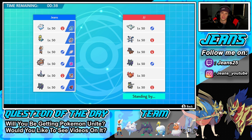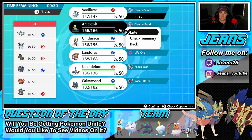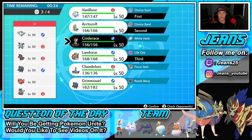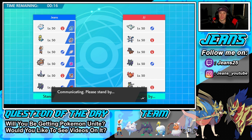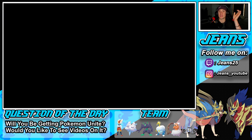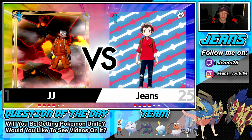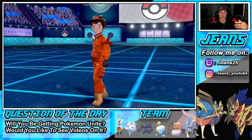Battle 1 — we're going up against a Mudsdale team. I want to get that hail started, maybe bring out Arctozolt to try to get a free KO, bring Landorus out in the back end, and Cinderace as our final spot. He doesn't have Trick Room so Chandelure isn't needed. I'm bringing heavy hitters and rolling out trying to get this first win.